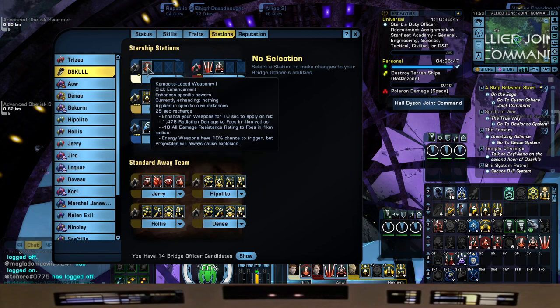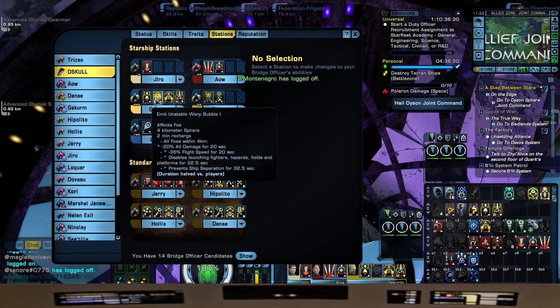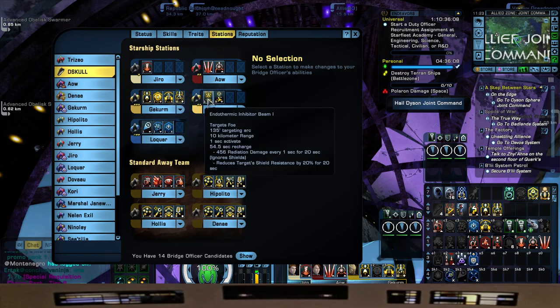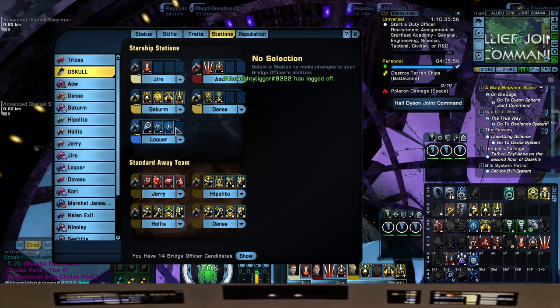Stations — left to right, top to bottom: Chemocyte Lace Weaponry, Fire at Will for the ETM so we can fire Torp Spread, and Dispersal Pattern Beta 1 for Mines. We're going to try a Mine-Torp combo, along with the consoles that shoot out torpedo goodness. Emergency Power to Engines, Emit Unstable Warp Bubble, Eject Warp Plasma, Reverse Shield Polarity — I've always loved that power since we heard it on the show. Endothermic Inhibitor Beam, Structural Integrity Collapse. And for our sci powers: Tractor Beam, Scramble Sensors, and Photonic Shock Wave. This actually has five Unconventional Systems procs.